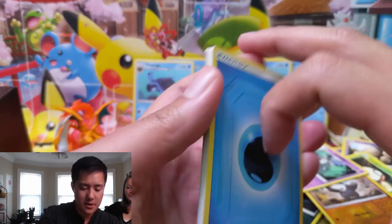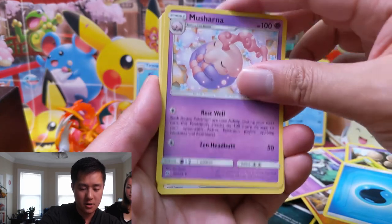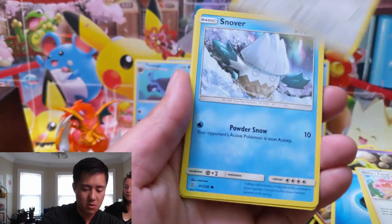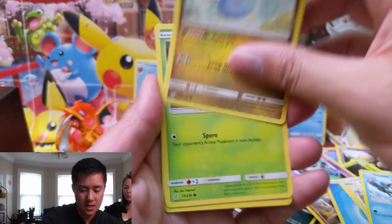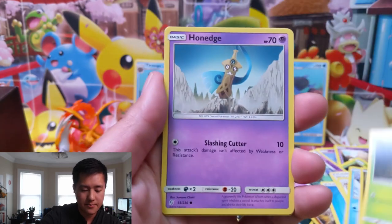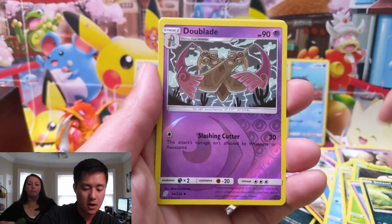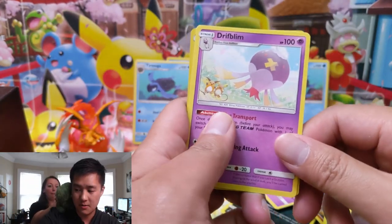For my last pack, we have a Water Energy, Musharna, Misty's Favor — this is pretty rough, up into the poor pull rates of Unified Minds. We have a Dratini, Foongus, Honedge, Sneasel. The reverse is a Dewblade, and a Drifblim Regular Rare.